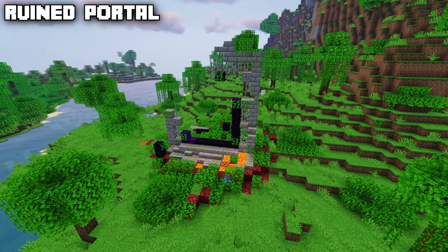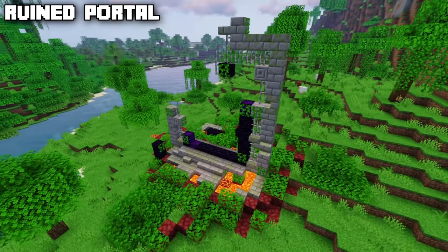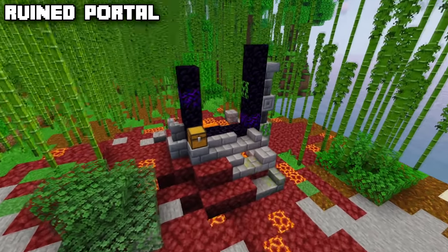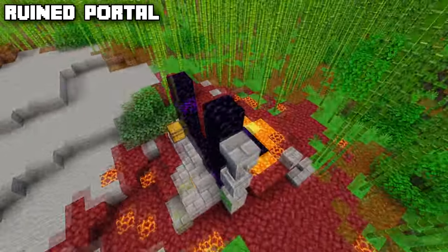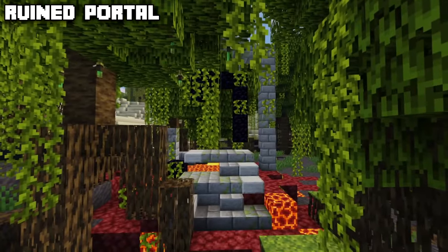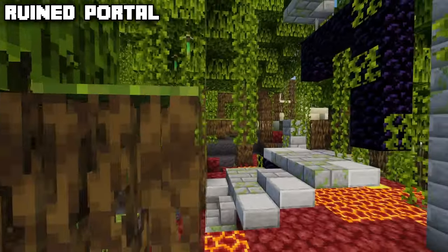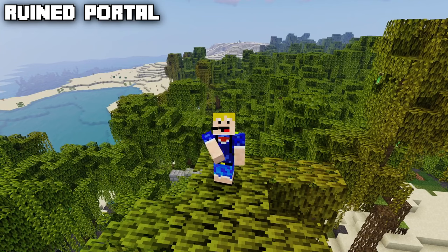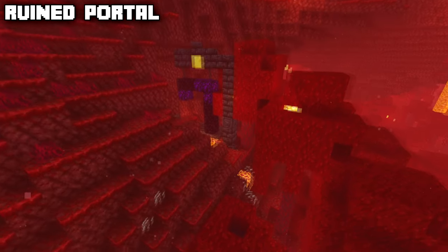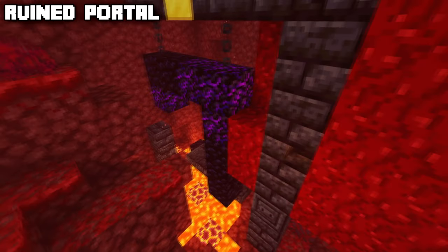There is also the jungle ruined portal, and a mountain ruined portal — all quite similar but recognized as different variants if you use locate or place commands. The final overworld ruined portal is the swamp ruined portal, which can generate inside a mangrove swamp. The ruined portal also generates in the nether, where it's made up of blackstone instead of stone bricks, with quite a lot of lava below.